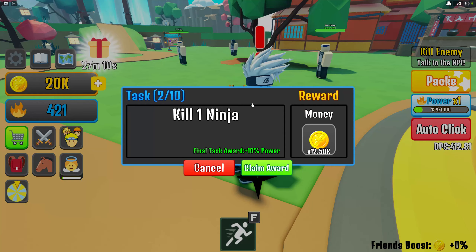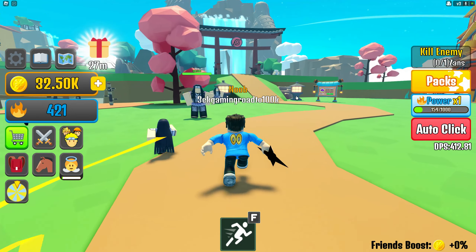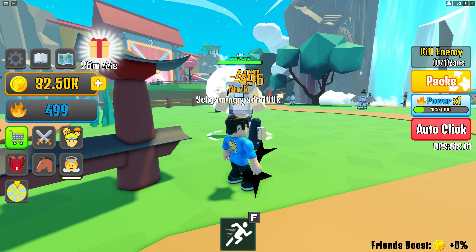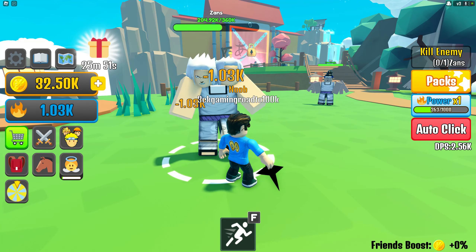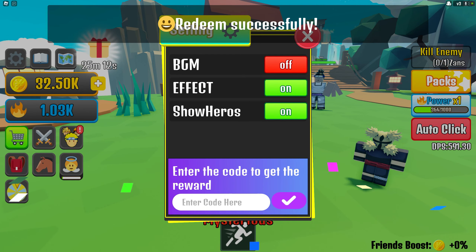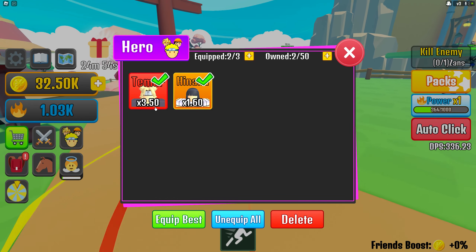Quest done — claim reward, 12.5k. Now we need to kill one Sans. As of now we only have the shuriken and I'm wondering how to get other weapons. There might be some codes we can use — let's try one. Redeem successful! We got one free hero, Temari. Nice — times 3.5, while Hinata is 1.6.